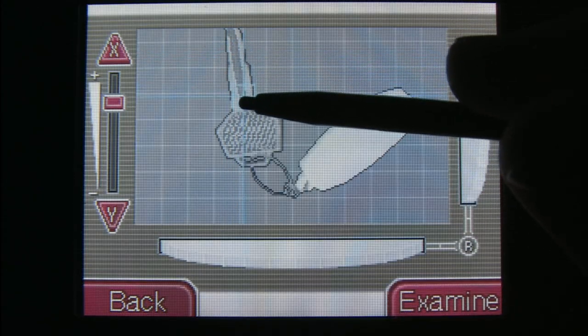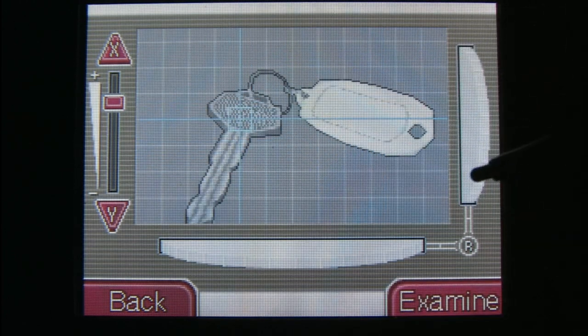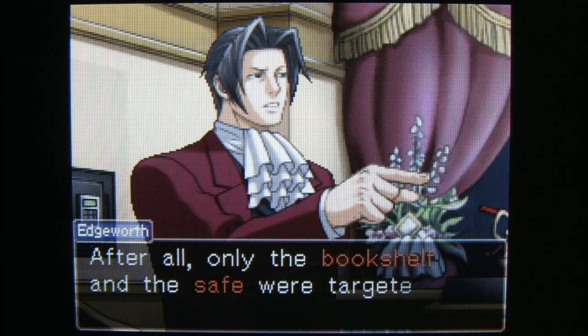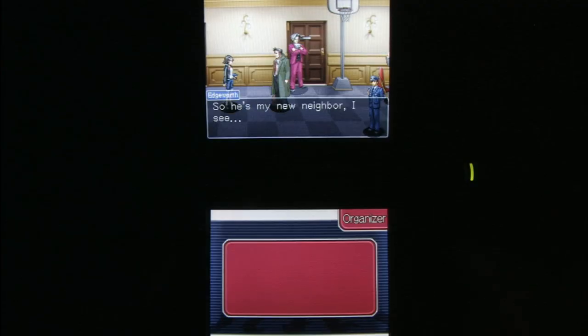Ace Attorney Investigations: Miles Edgeworth looks nice on the small screens of the Nintendo DS — high contrast visuals, very easy to read writing. It's a good looking game, but I can't tell what his sport coat is made of. He seems like the kind of guy that could pull off a velour suit.